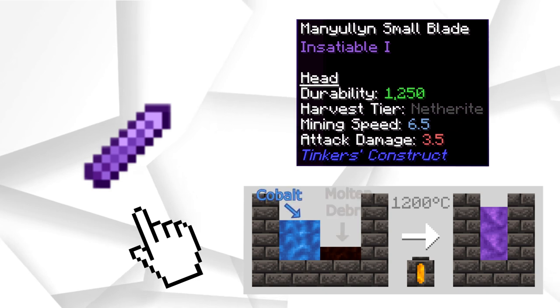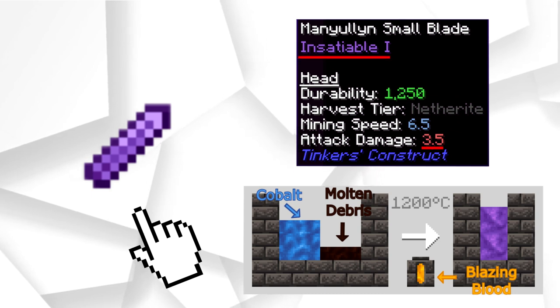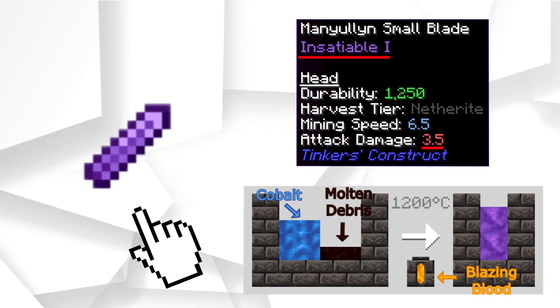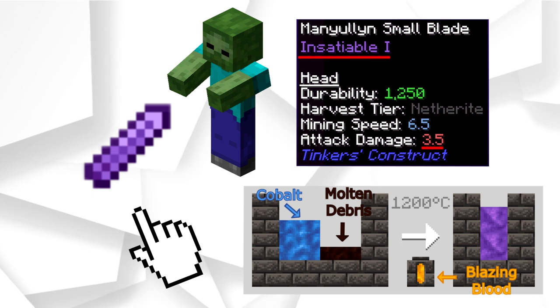Manulin is alloyed from Cobalt to Molten Debris in a Foundry using Blazing Blood. It has the highest base damage of 3.5 and the Insatiable Quirk that grants plus 2 damage after 8 consecutive hits. Of course, with this powerful a sword no mob is going to survive 8 consecutive hits, but it's still good against a big group or a modded boss.